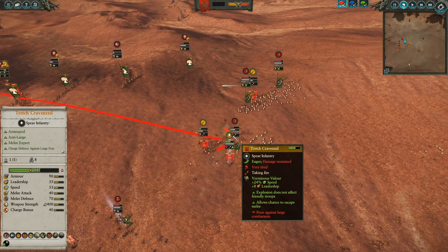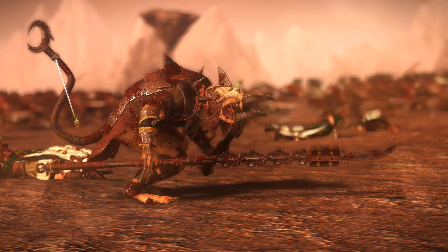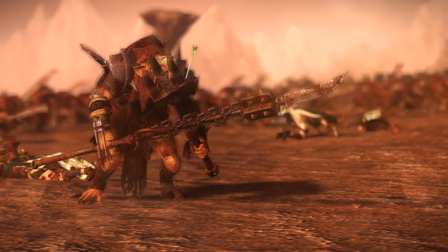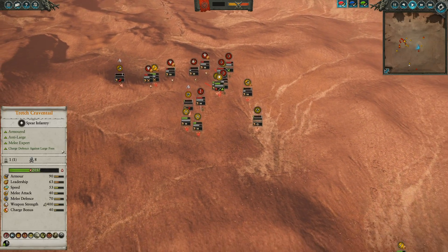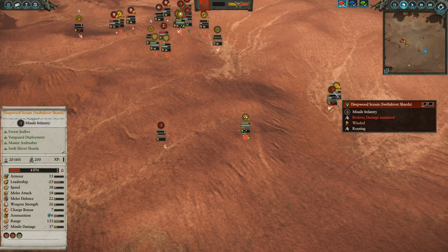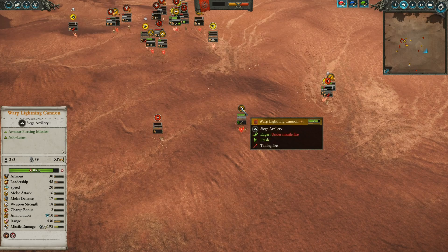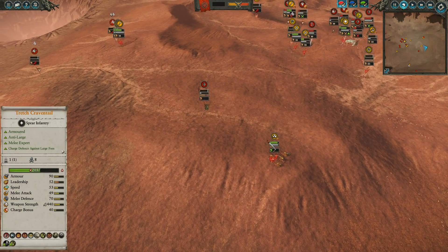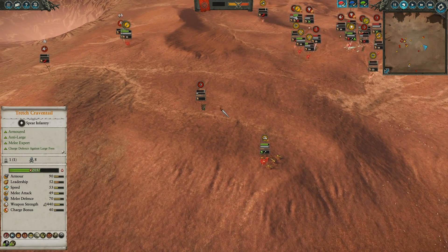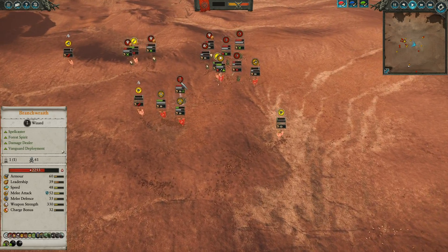Tretch Craventail just popped Verminus Valor to cause some hurt to these Deepwood Scouts, hoping to get these guys to die and give up on the fight as rear charges come in. I'm quite satisfied with how I've managed to occupy these Deepwood Scouts. All the way back here, these Deepwood Scouts have also been made to give up on the fight — completely bogged down by both Skaven Slave units. The Warp Lightning Cannon has 69 kills right now, so great job. Unfortunately, the Deepwood Scouts over here have returned to the fray, so I either have to turn around and take care of them or do something before they cause too much damage.